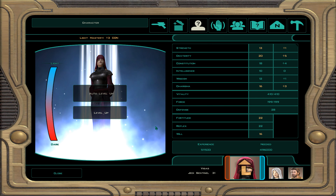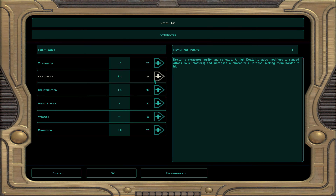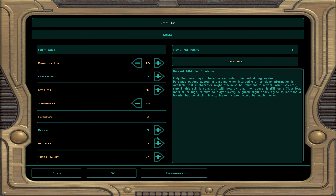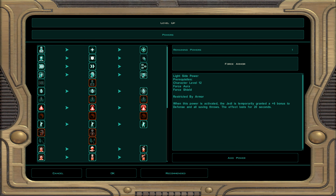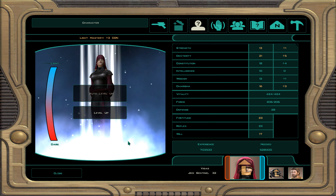Visas the Jedi Sentinel will now be level 32. Every level of four you get yourself a free attribute point. Let's do dexterity since we're going to focus on that — higher dexterity points than strength means weapon finesse lightsaber will come into play. For skills: computer use, awareness, and treat injury. For powers, force armor — Visas herself will now get plus six armor when using that force power. Visas will be level 33 now as a Jedi Sentinel.